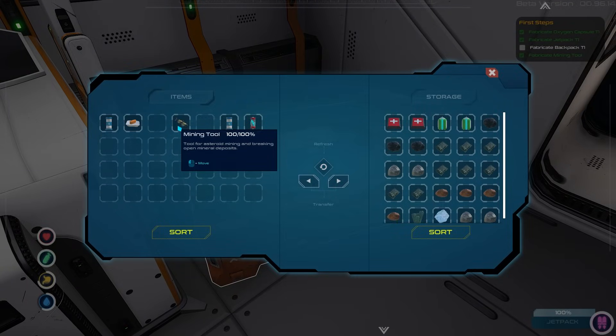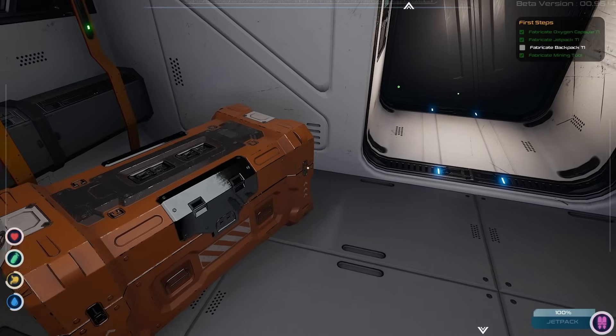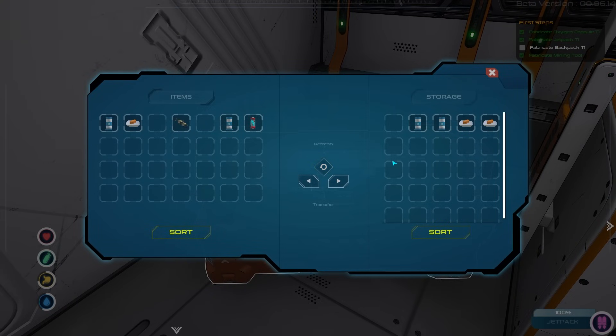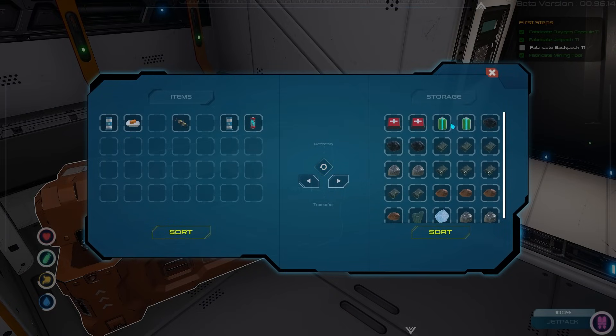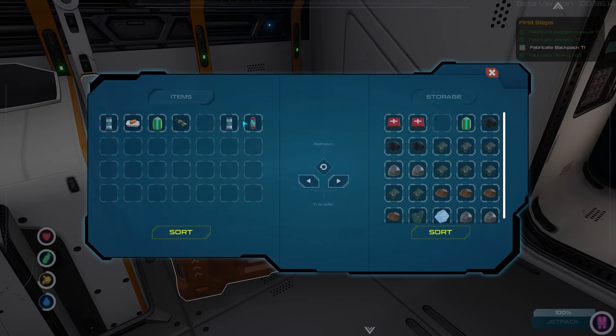Let's drop stuff off. The mining tool is still in my inventory — it's one of those games where even though you have something on your hotbar, it's still in the inventory. Let's grab an oxygen thing just in case we get caught out, and drop some extras off.